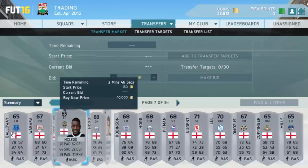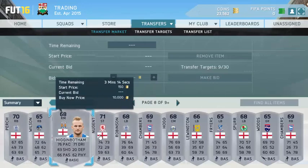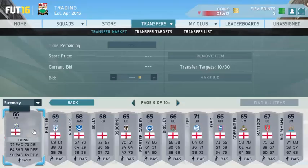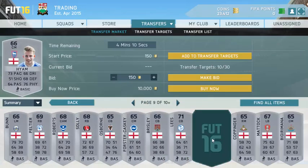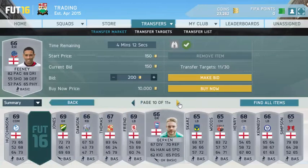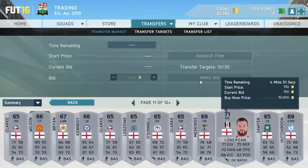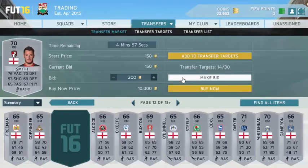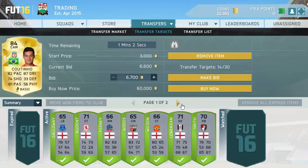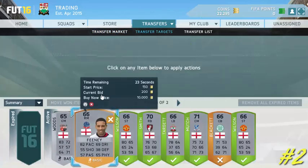The first method is to go silver, 250 coins, and English. Bid on players that have good stats — lots of pace and all-round great stats — for around 150 to 250 coins. Try to sell them for maybe 200 coins starting price, up to about 500-600 coins max. It works really well. I won this Wilson for 300 coins and sold him for about 600 coins.